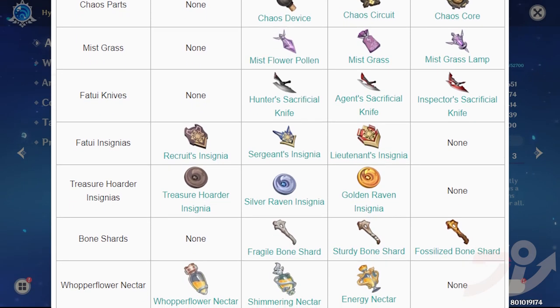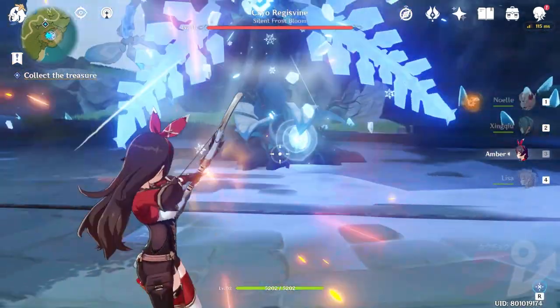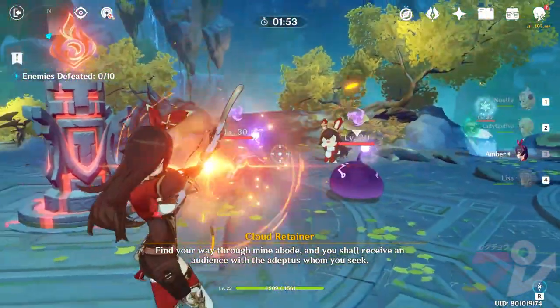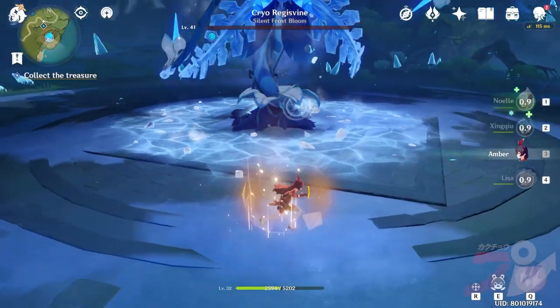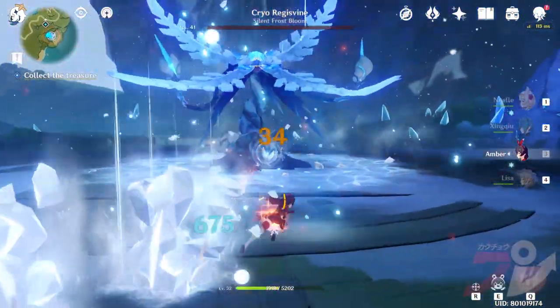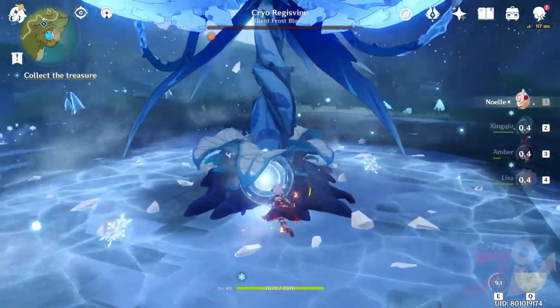Whenever you have free time, spend your resin on bosses for materials, ley lines for experience and money, or artifact domains to collect EXP fodder for your 4-star artifacts. Soon, you'll have a little extra to strengthen other characters in your roster, thus increasing the flexibility and diversity of your party.